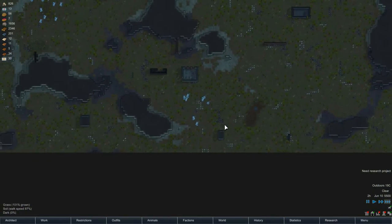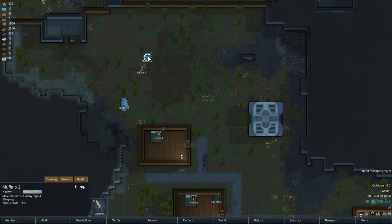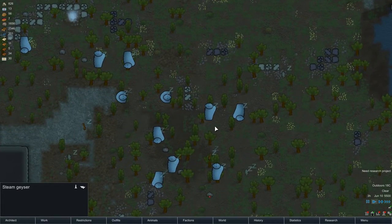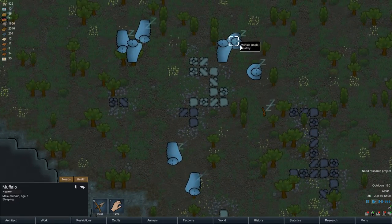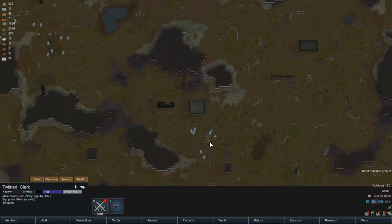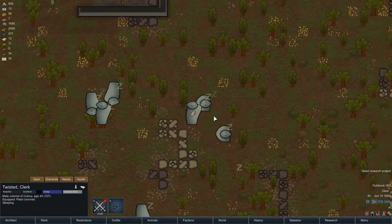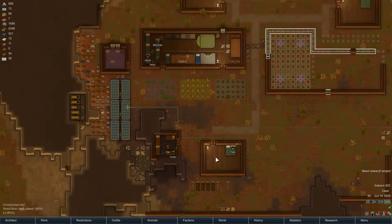We should probably focus on getting the female muffalo so they can actually breed. Did I actually select them? Wait — male, male. Where was the female? I did not select it for taming. There's a lot of females here — which one is closer? H4, H3 — okay, let's tame this one. Let's take Twisted — that's your room. I also need to assign more rooms. I cannot make them tame people — you're sleeping, that could be why.